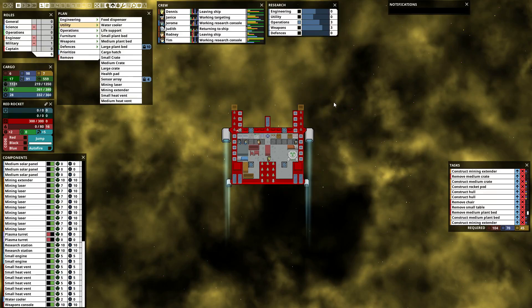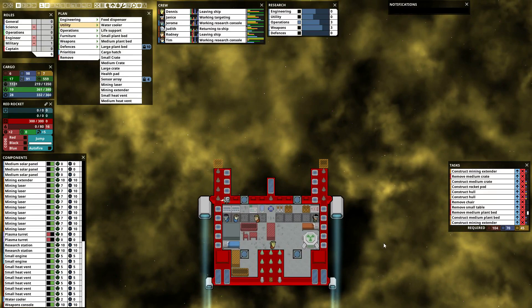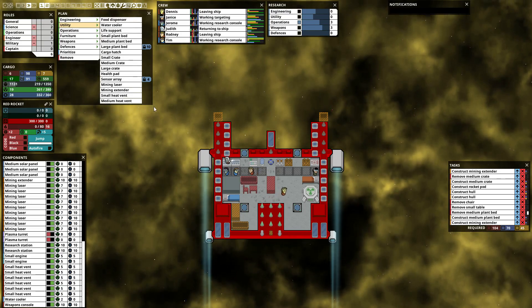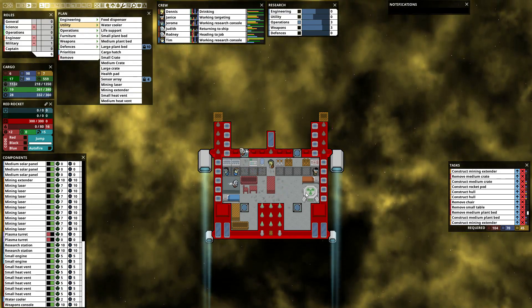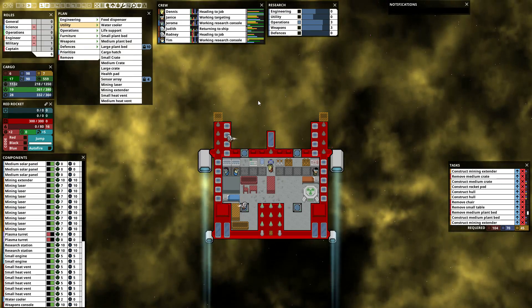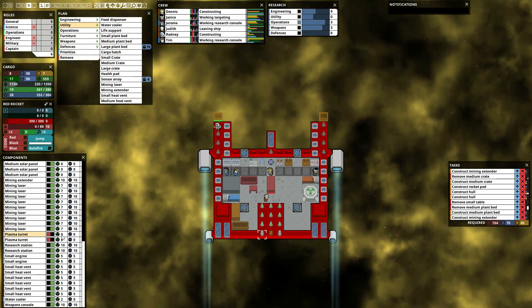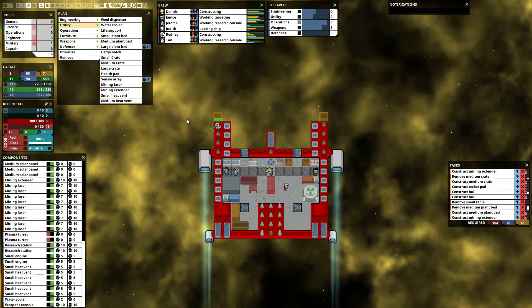G'day, let's play some more Starship Theory as the Red Rocket. I've decided to change a few things around. Getting rid of the chair and table, we'll find somewhere for them later. Getting rid of the plant bed to put it down there, getting rid of the chest to put over there. Going to slap a large reactor in here and then we'll be able to get rid of the medium sized reactor, free up a little more space. At least we'll have the extra power we need to turn stuff on.